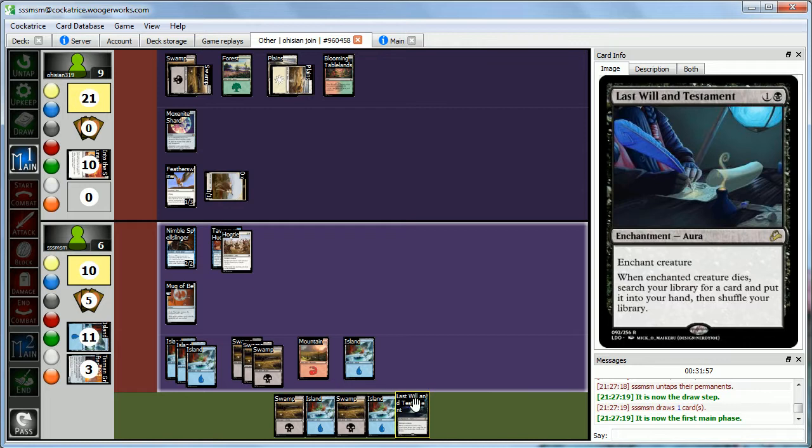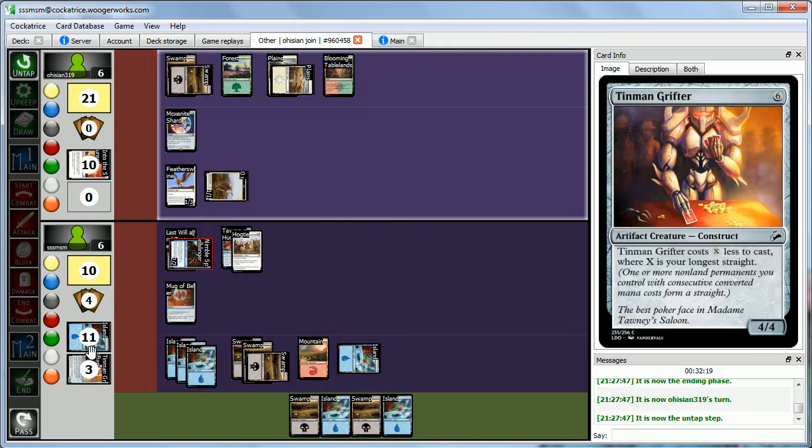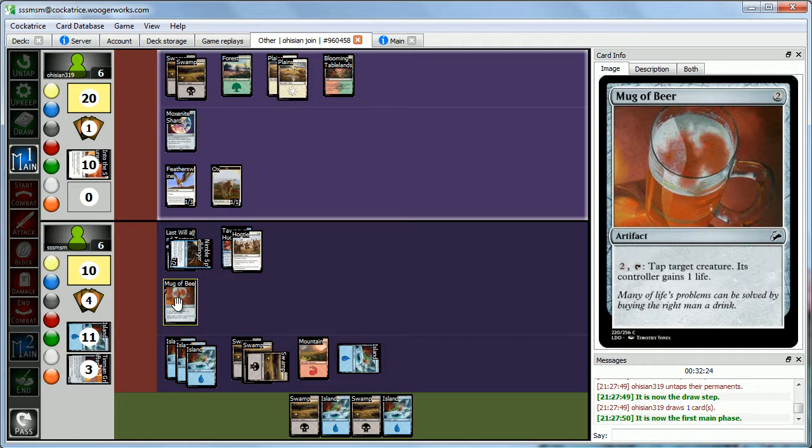We draw Last Will and Testament — nice. We play it on our Nimble Spellslinger: when it dies we get to search for any card. That prowesses it up to a 3-3 and we attack. Abby takes 3, down to 6. Then Abby plays Malustrix — a giant dragon — and we lose a life from her dual land.